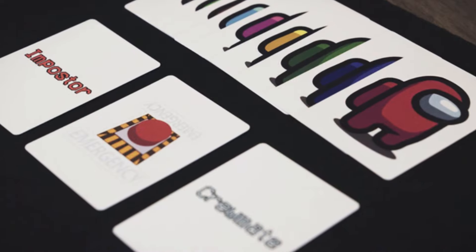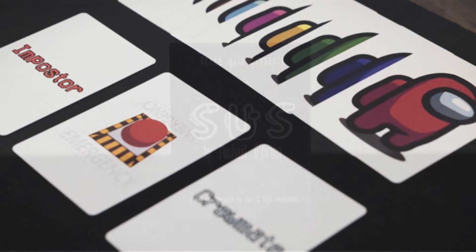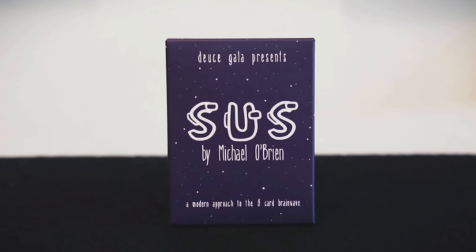This is a brand new release and I'm really excited about this. I got the idea because I wanted to put out another really cool effect from another popular video game. Among Us was the last one that I did and that was also an eight-card brainwave effect — super popular, especially amongst the kids. Absolutely loved it. So I thought, let's do another one.